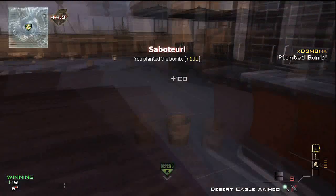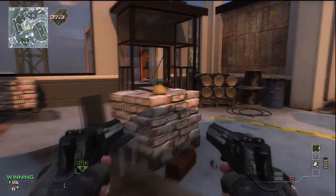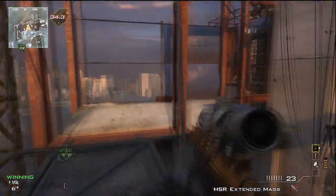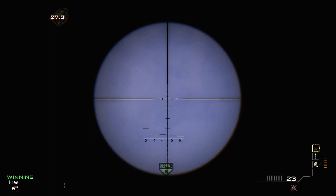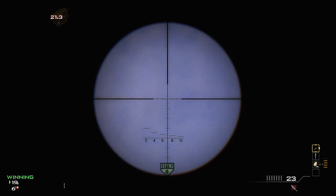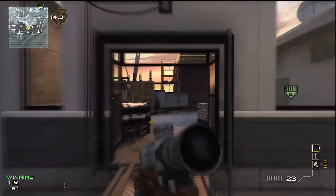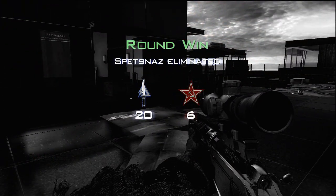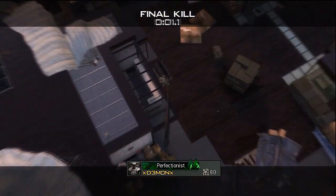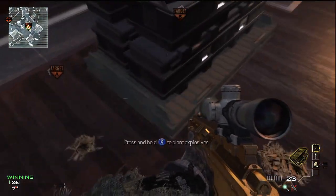Plant and run — after I plant my tac insert we're going to run back towards the enemy spawn, except this time we're not going to be on the bottom level, we're going to be on the top level. You want to push up against this pole and line up that bullet hole right there between those two wires, centering down the middle of the 'E' in 'defend.' As soon as they destroy your tac insert, toss your throwing knife and it should pick them off defusing right there at B. The kill cam shows it sneaking just past the awning and picking them off in the back.